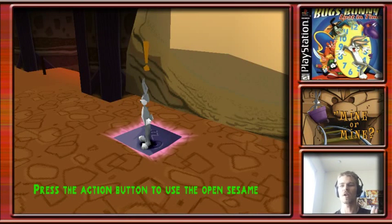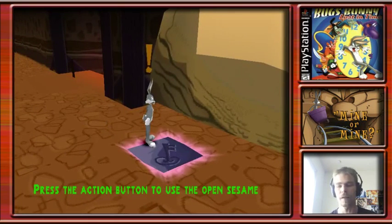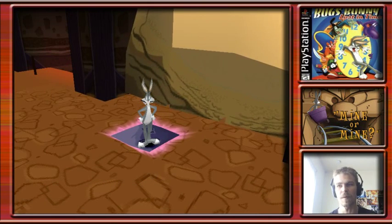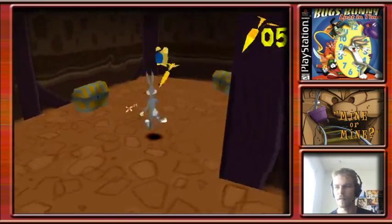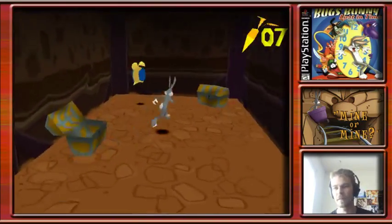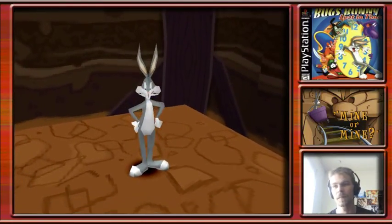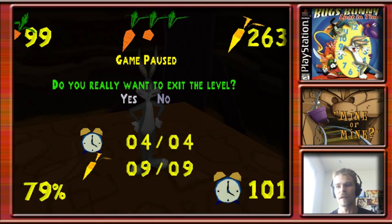Hello and welcome back to another Bugs Bunny Lost in Time. I'm Nihilus, and as you can see I'm back in the level Follow the Red Pirate Road. I did the first half of the level off screen so I could get this key right here. Let's see what's behind this rock - two, four, six golden carrots and a clock. And that completes this level. Let's exit the level and do what we're supposed to do today, which was Mine or Mine.